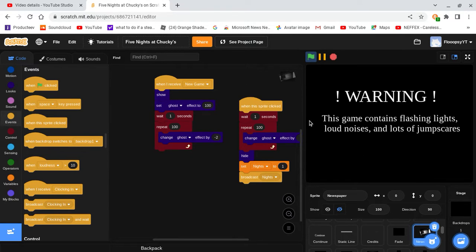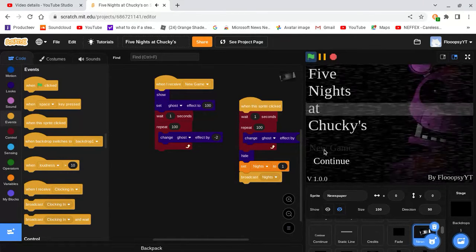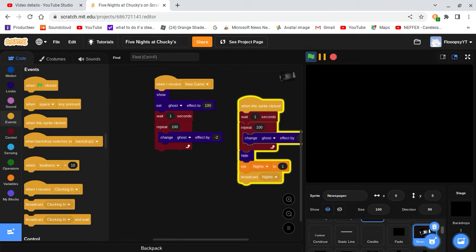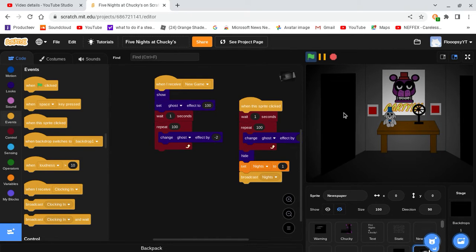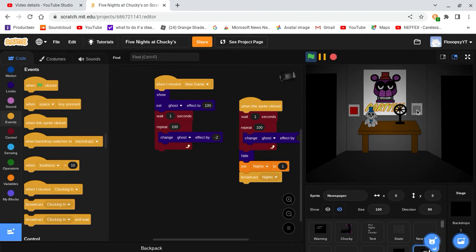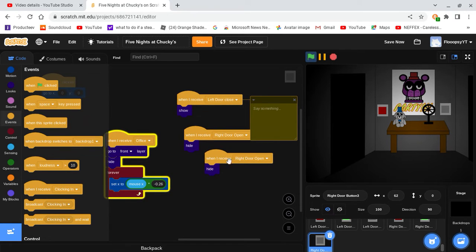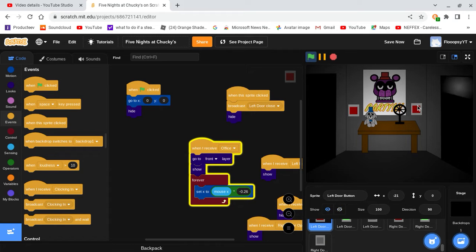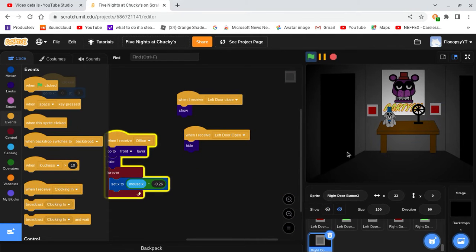Here's how your game should look — honestly looking pretty good. We've got our newspaper, and when we click it, it fades out. We've got our night one screen, our loading screen, and our office. The door looks pretty cool. Also, I want to receive left door closed — show — and when I receive left door open, everything looks nice. In this video we're going to be doing the cameras.